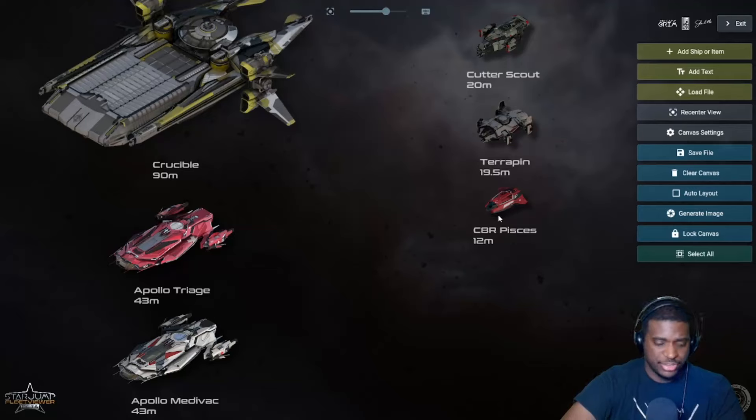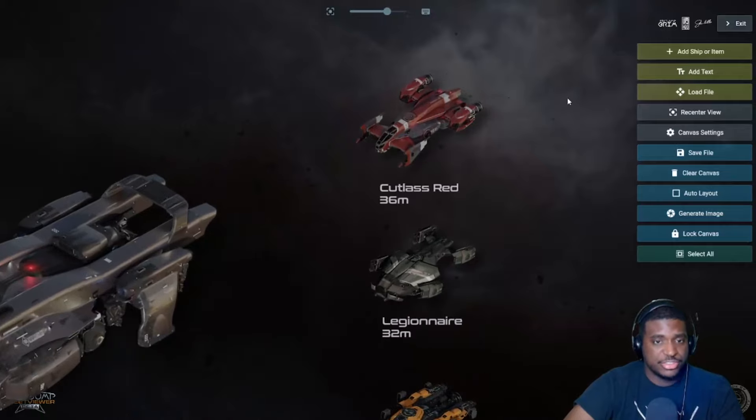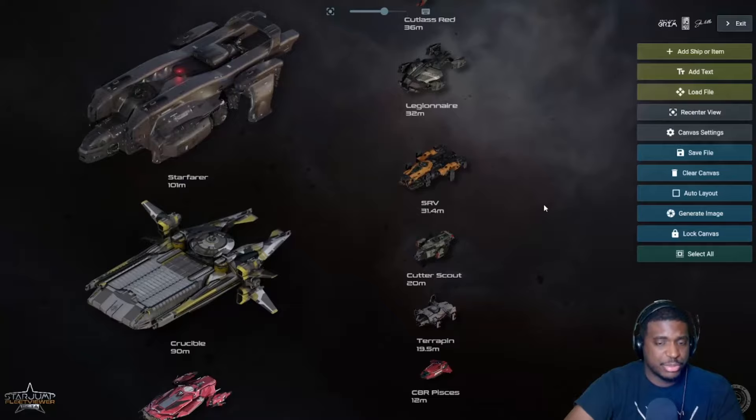If you're doing a bunker mission, the med gun fixes symptoms but can't cure tear injuries. A lower tier injury can actually be fixed in the Pisces C8R, which is why it's valuable. As time-to-kill increases, players will see more injuries and fewer insta-deaths, so the medical gameplay loop will be more relevant. The Cutlass Red also has several beds and you can experience that gameplay loop a bit sooner.